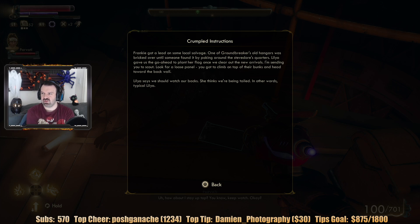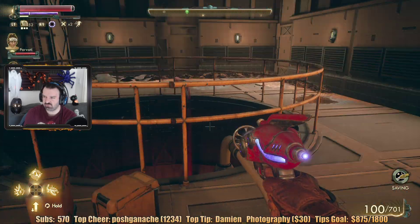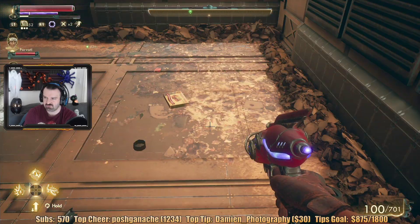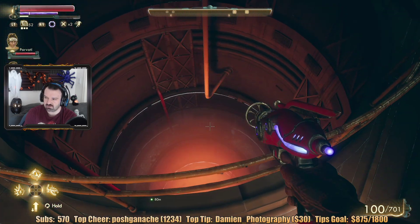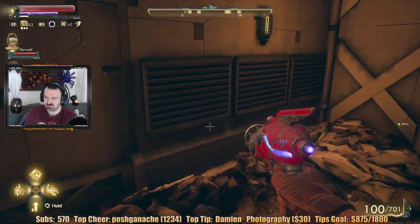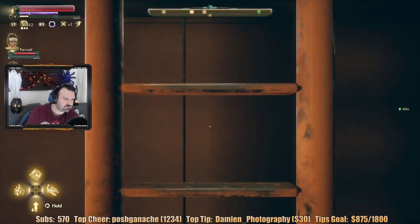Crumbled instructions: 'Frankie got us leave for some local salvage. One of Groundbreaker's old hangars was bricked over until someone found it by poking around the Steve door's quarters. Lila gave us the go-ahead to plant her flag once you clear out the new arrivals. I'm sending you to scout — look for a loose panel. You gotta climb up on top of their bunks and head toward the back wall.' So there's a loose panel somewhere near the quarters — that's what they're alluding to here. I gotta find the Steve door's bunks.